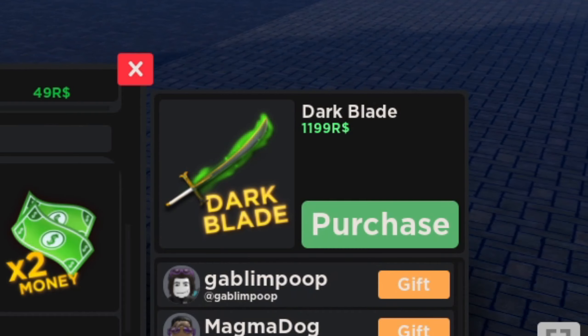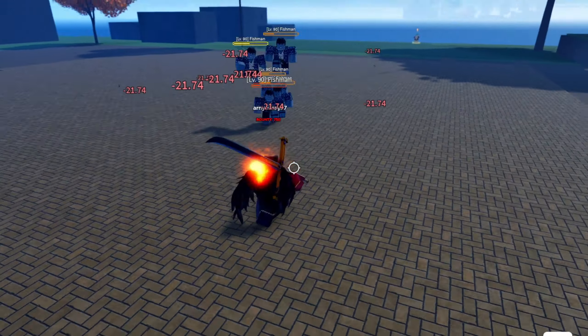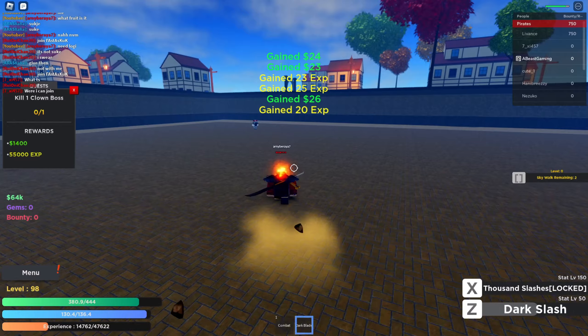The second move is something a lot of you will be excited for. It is just straight-up busted for PvE because it's super spammable. Dark Slash is amazing, especially if you group your enemies together. If you group the mobs and hit them, that's a lot of damage. I could also try using it in PvP scenarios since PvP is a thing in this game, though it's not as well thought out.